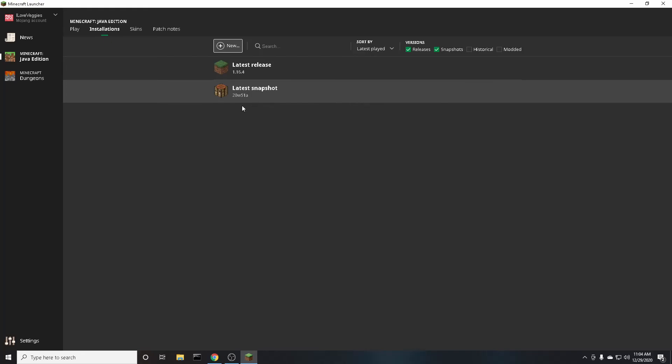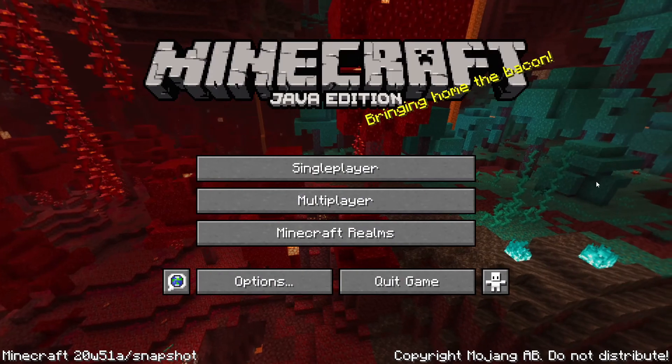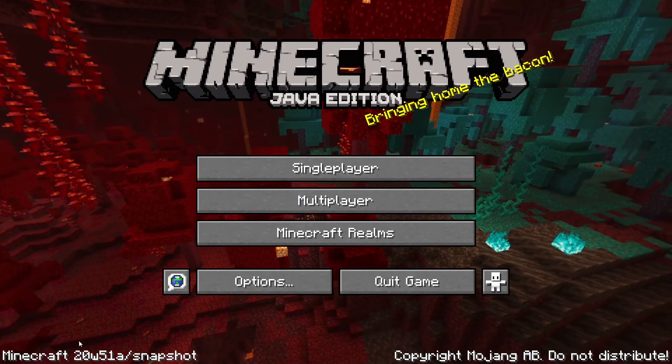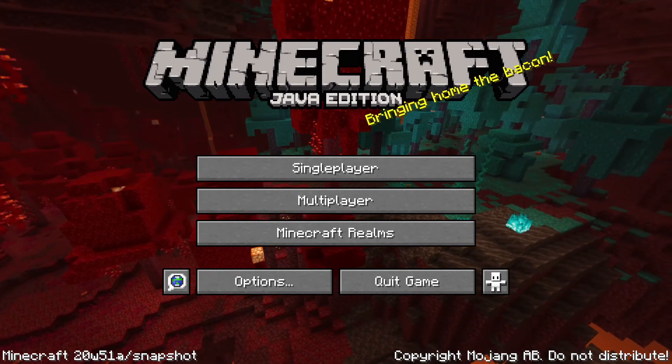Now that you've created this version, you can go back to the Play tab, and down in the bottom left where it says Latest Release, click on that, and click on Latest Snapshot. And then you can click Play. So now we're in the latest snapshot. As you can see in the bottom left, it'll say Minecraft, whatever the snapshot is, and then Slash Snapshot.